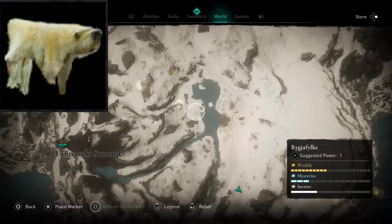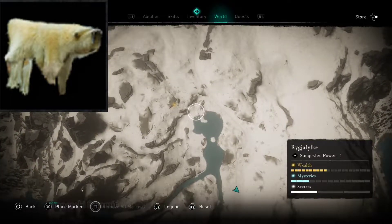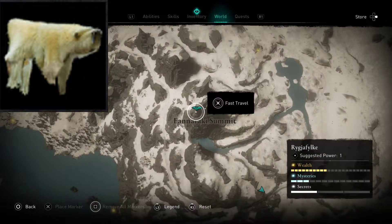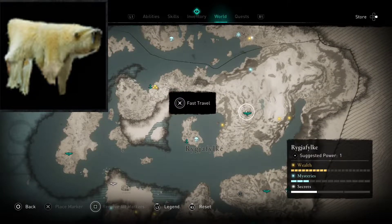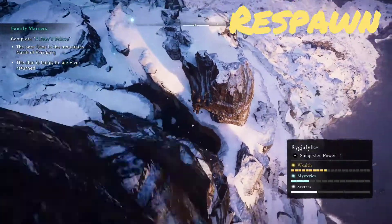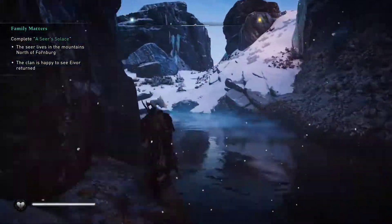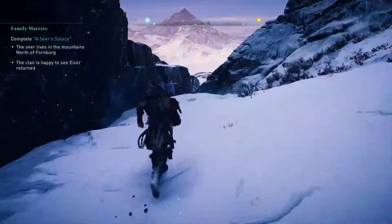One location we can go to early on is right here on the map. What I like to do is go there via fast travel — that way one can also get a respawn as well. Now we'll have to do a little bit of diving, do a little bit of walking, but we'll eventually get to that spot.